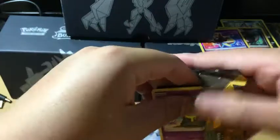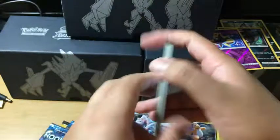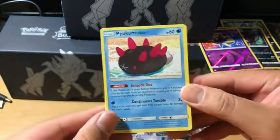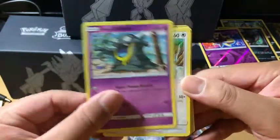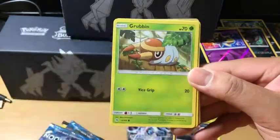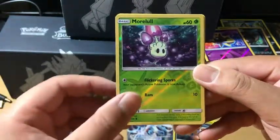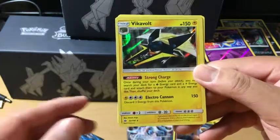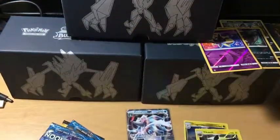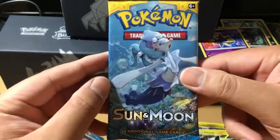Next one. Pyukumuku, Switch, Hypno, Alolan Grimer, Spearow, Grubbin, Snubbull, Morelull — which is the Reverse Holo. Vikavolt is the holo rare, and we got a Fairy Energy. Why have I been getting so many Fairy Energies out of all the packs I've been opening?